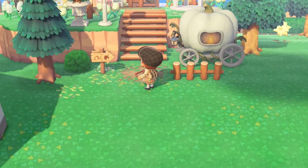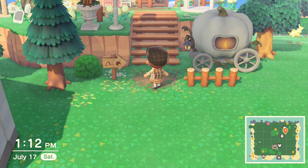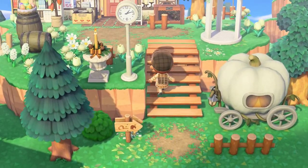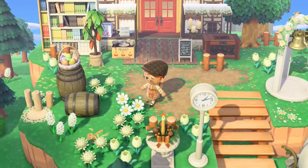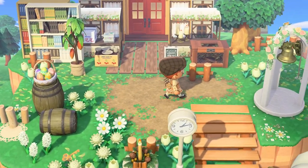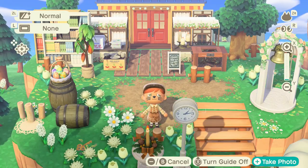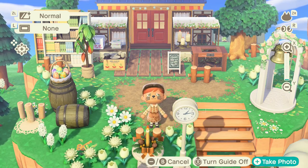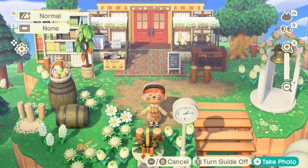Here is the end result. I love that pumpkin carriage — it's like you arrive to Nook's Cranny in that fancy carriage, so I just wanted this area to look basically fancy. Here is the finished area — love those barrels and the bell, that looks really good. Tell me what you guys think in the comments below. Like and subscribe, and I'll see you guys in another video.